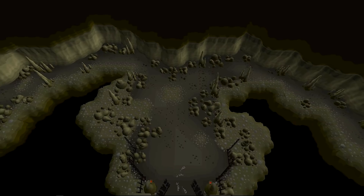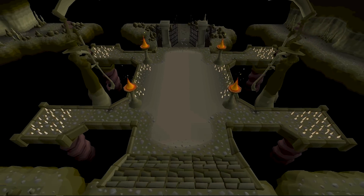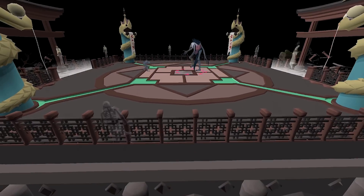There are two environments that feature in this content. We've got the one underneath the town of Slepe, which is the Sisterhood Sanctuary — that was created by Mod West. And then we've got the actual Nightmare arena itself, which is a realm manifested inside the Nightmare's subconscious, and that was created by Mod Rai.